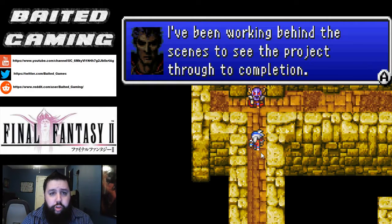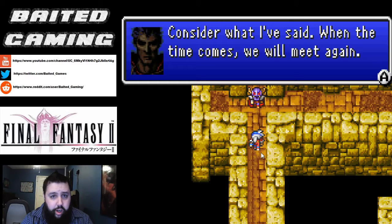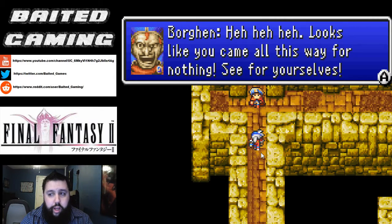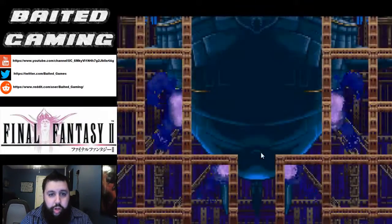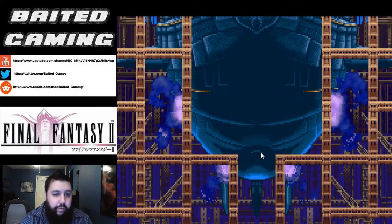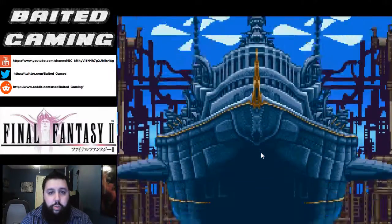Apparently he tells us that the Dreadnought is complete and that he's been working behind the scenes to complete the project, and that we should just kneel to the Empire because with the Dreadnought finished the Rebellion is going to get destroyed and there's nothing they can do. This guy right here is Count Borgen — he was a loyal subject to the Kingdom of Finn beneath Princess Hilda, and he betrayed the city in favor of the Empire and decided to help them. We're chasing after Borgen and the Dark Knight, but they're taking off in the Dreadnought. The final preparations have been completed, the stilts come off, and they are up in the air.